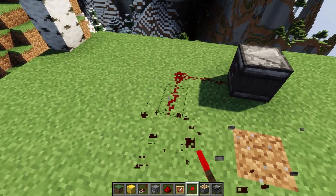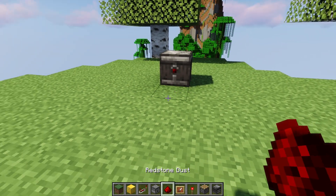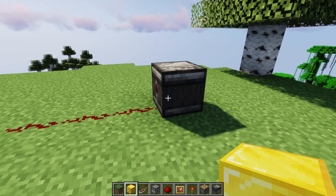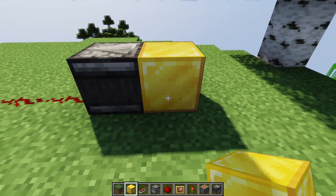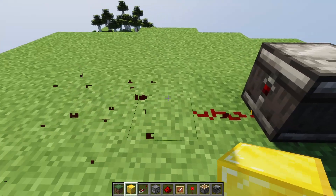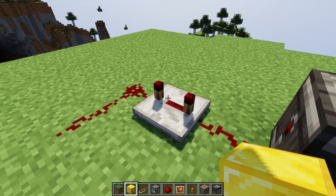Now the redstone characteristics of the observer: from the back, when it detects whatever change it's going to detect, it'll wait one redstone tick — which is two game ticks — and then it will power the redstone behind it for another redstone tick. Only one redstone tick, so it's as fast as it can be. I place a block there and it will wait the minimum amount of time before it powers anything. This can be extended using repeaters, so if it's too fast you can kind of extend it using a repeater, but it'll of course go slower.